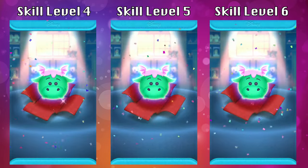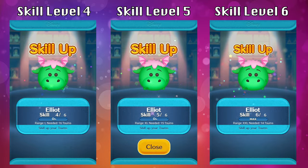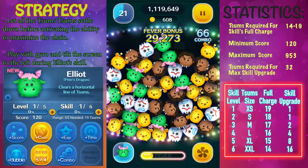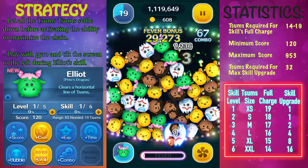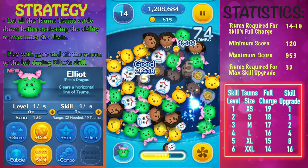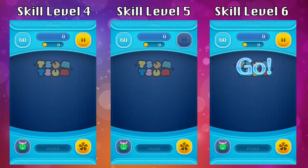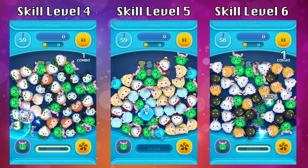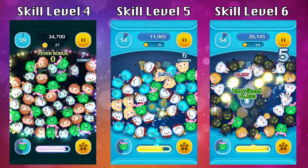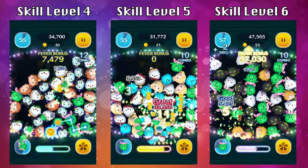Hey, what's up everybody! In this video we're going to take a look at Elliot at scale level 4, 5, and 6. I also have another video where I reviewed Elliot at scale level 1, 2, and 3, where I shared some strategy, stats, and what Elliot looks like at the lower levels. Check it out in the top right corner or in the description below. For this video I'm going to focus on scale level 4, 5, and 6 and do a deeper dive on the ability.